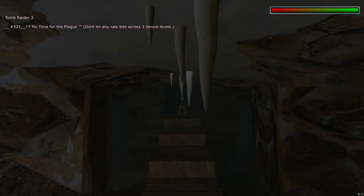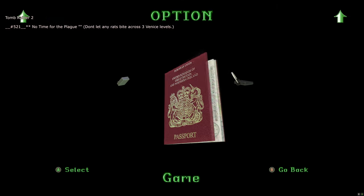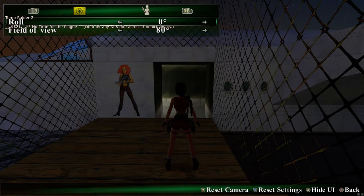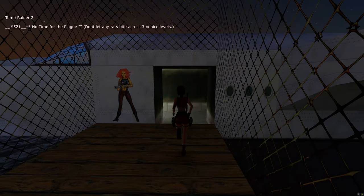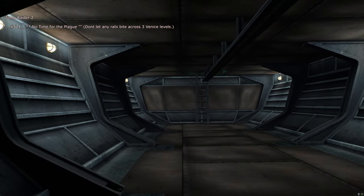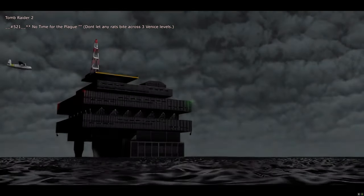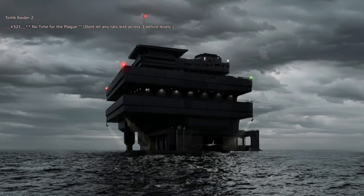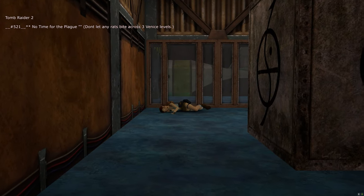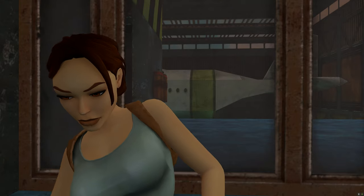The next slot is for the Opera House 521 — 'No Time for the Plague' trophy, which spans three different levels: don't let any rats bite you across the three Venice levels. Just run forwards into the plane and you'll get the No Time for the Plague trophy. There's an unskippable cutscene where Lara is waking up, so I'll get back to you when I can load the final slot of Tomb Raider 2.